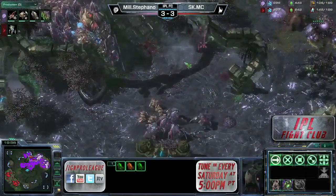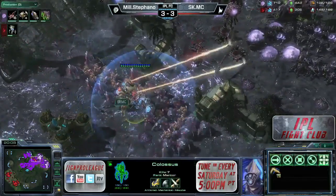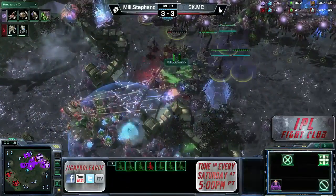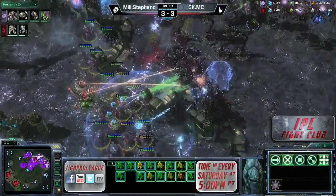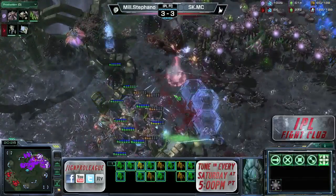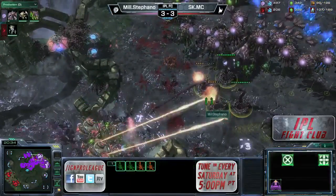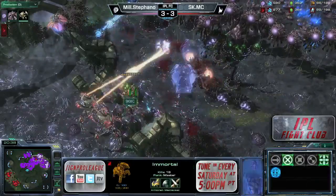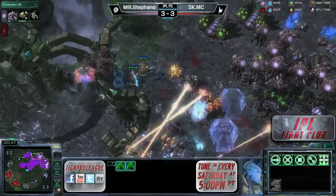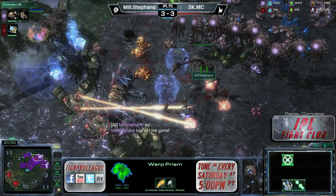MC needs to be careful not to get his units bungled. The second colossus is trudging its way across the map. MC throws down the guardian shield, units coming up the ramp. This is a better spot for Stefano to engage as the spine crawlers can also do some damage. MC just wants to brute force his way up the ramp. There are so many spines and Stefano has gotten some great fungal growths off. The spine crawlers are starting to go down slowly but surely. The immortal is on 18 kills — it's a master. MC is just one game away now.